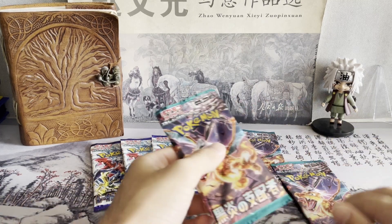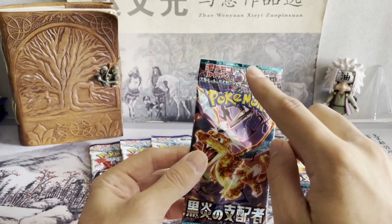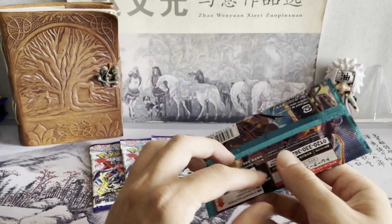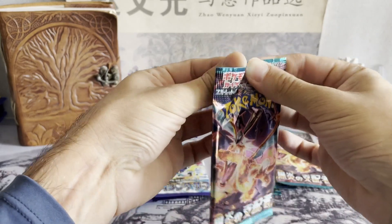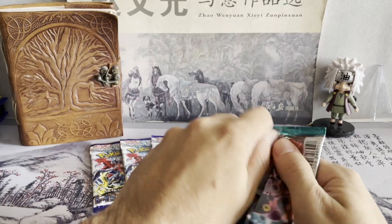We're going to start with Obsidian Flames. As you guys know, or may not know, these are Japanese, so you get five cards in each pack and you're not guaranteed a holo — you're not guaranteed anything really. These were got by my buddy Paris on his trip to Tokyo a couple weeks ago. Let's see if he got some good luck. Let's see if we can't get something nice.